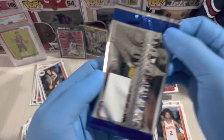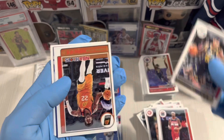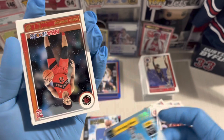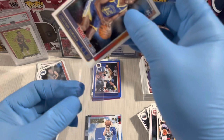Last pack of the night — NBA Hoops 2021-22. Zion, Daryce, Bradley Beal the real deal, Jordan Clarkson, James Book Knight, David Johnson, and last card — Jonathan Kuminga. Nice one! Nice player, Jonathan Kuminga.